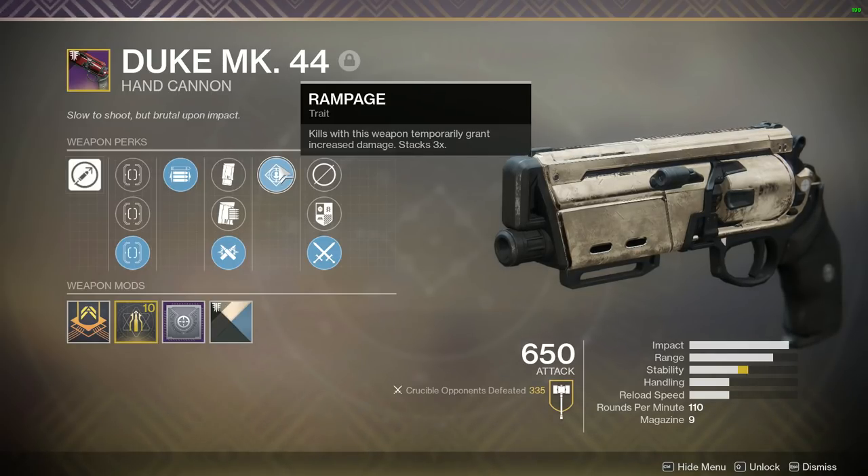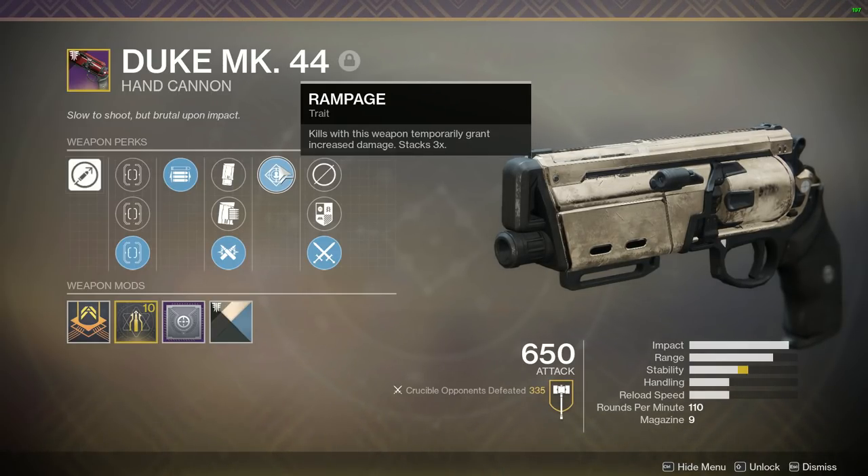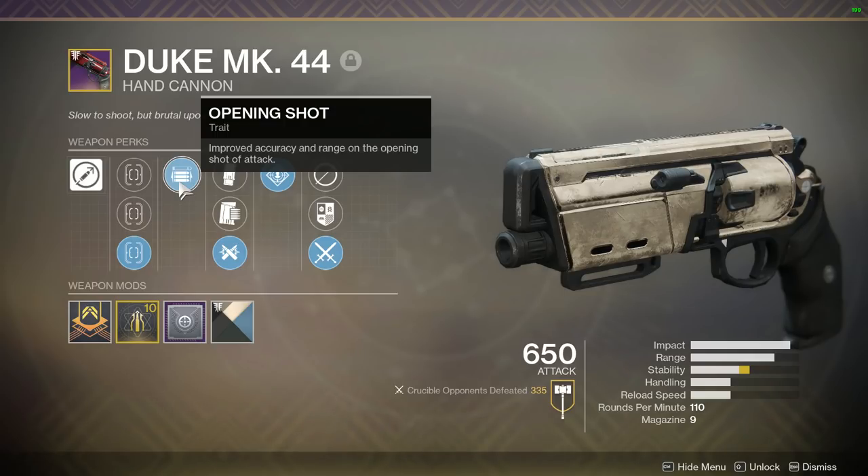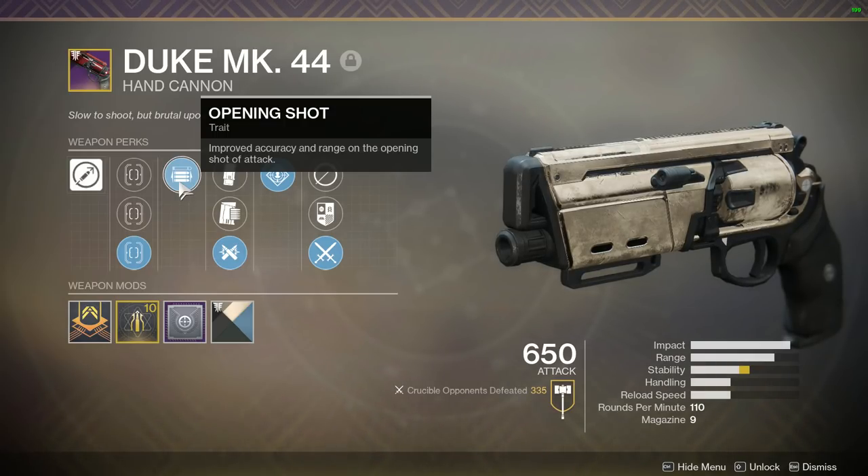Let's talk about the Duke. The perk you want on it is Rampage, because with just one stack you're able to two-tap Guardians. For the middle perk, we're going to have Ricochet Rounds, which increases stability and increases range because it increases the zoom of the weapon, and it also lets your bullets ricochet off walls for some questionable cleanups on kills. For the final perk we have Opening Shot, which improves accuracy and range on the opening shot of attack.